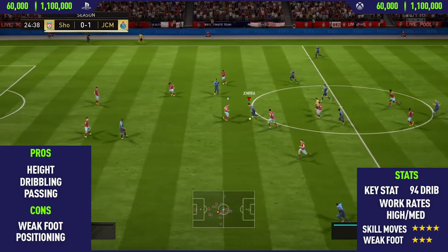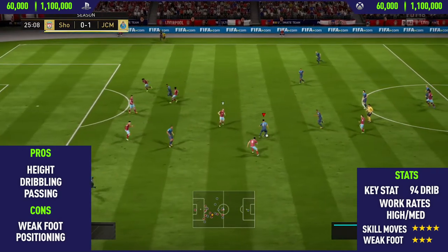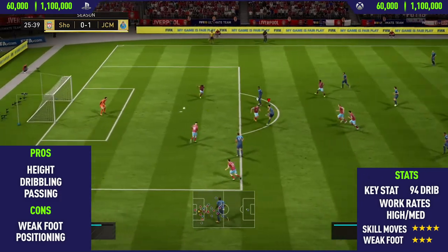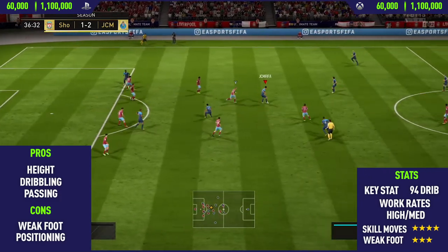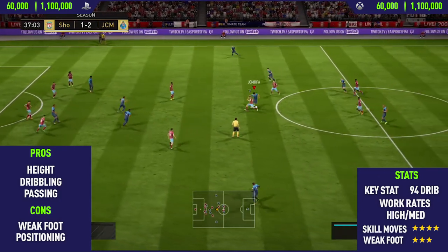Moving into the highlights, the first pro I could find on this card was his height. Dele Alli is six foot two, so he's really good in the air at winning headers, and his overall physical presence is good because he's such a big player. The next pro I could find was his dribbling.